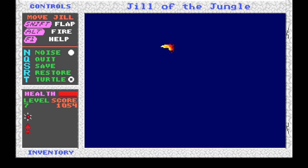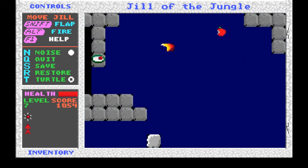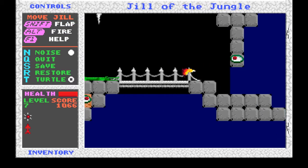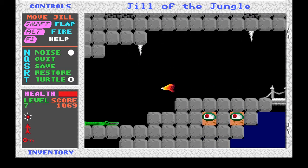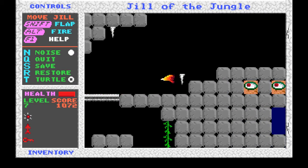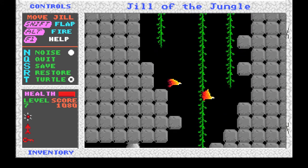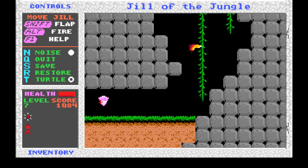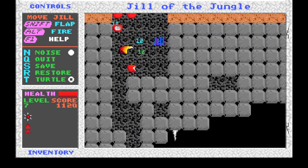We're over by the water now, so no real reason to keep going to the right. We have a key, so we could get another gem. I believe you can theoretically leave a level as Phoenix Jill — I'm not sure if there's a reason not to.